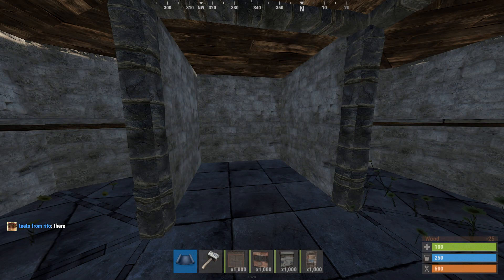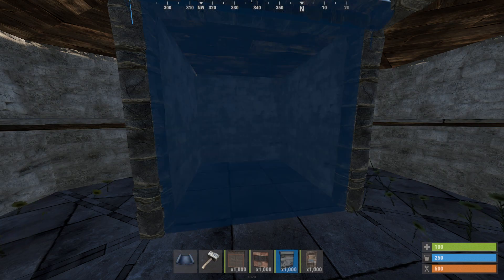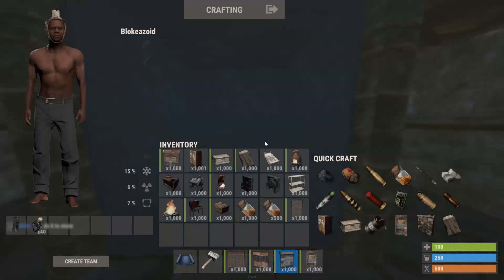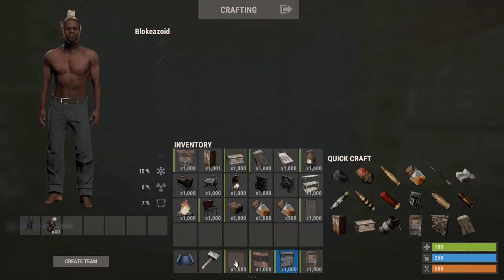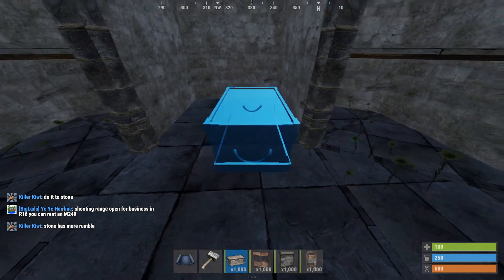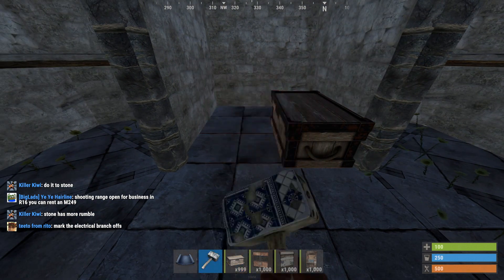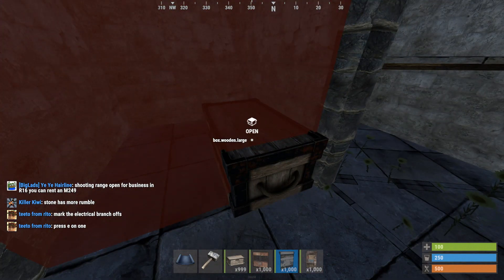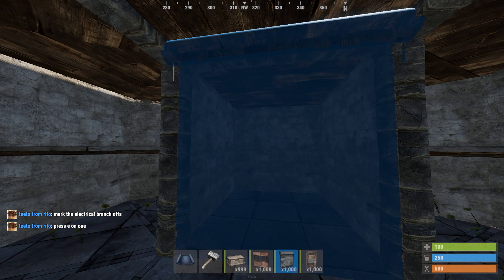The first thing you're gonna want to do — you can do this from a starter base if you do it well. There's been a new thing implemented where you can't place garage doors if something's through the wall. Let me show you for example. Before, if there was something like that, you could place the garage door still. But now you cannot. So you want the garage door first.